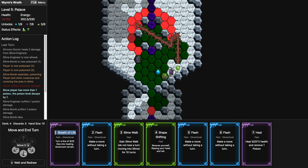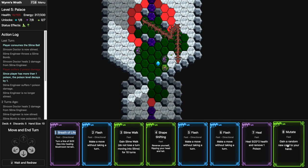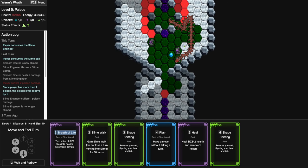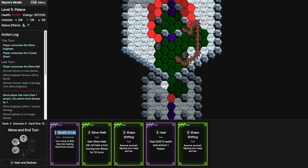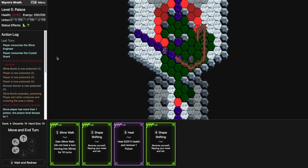Only two poisons though — I don't think it's worth hurrying. 16 HP. I'll try Mutation just to see if it gives me a useful card — not so useful in this case. Flash and I'll eat this one. Shape Shifting, Slime Walk. Honestly now that there are no bombs I could just use Breath of Life, so I flush this way, use Breath of Life in that direction, and now I can keep walking over here and healing. Let's heal.